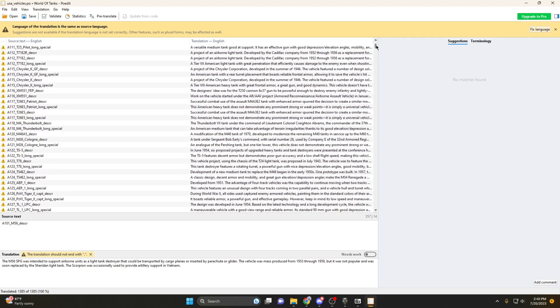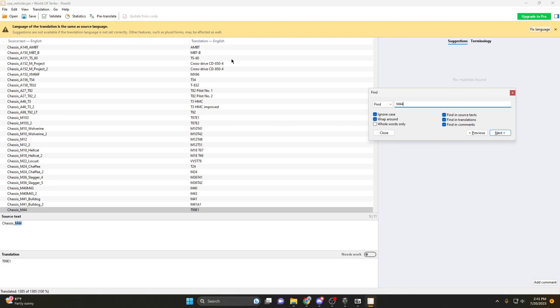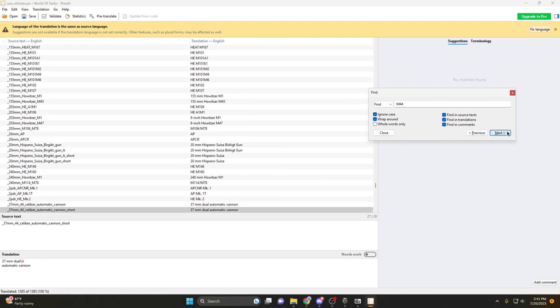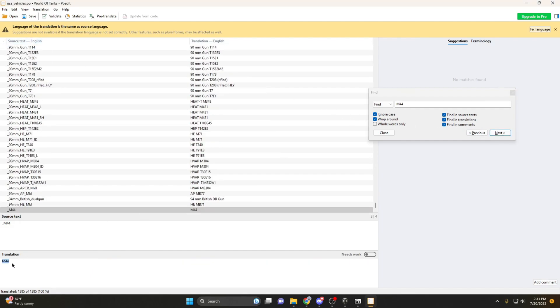Not all tanks have the same name internally as what you're used to. For example, the Renegade is called the T-54E2, which is nothing like M54 Renegade. You can get away with just searching the name of any tank you want to change and it will just show up — but make sure you have the right one. The M44 is a weird case; it shows up all the way at the bottom of the text file. We can find the entry underscore M44 description and change it to whatever we want.